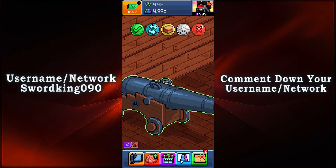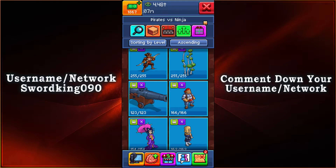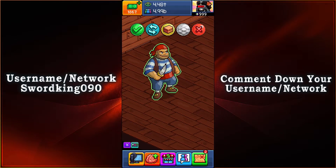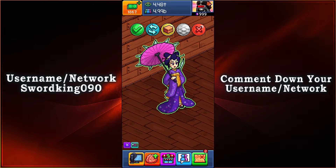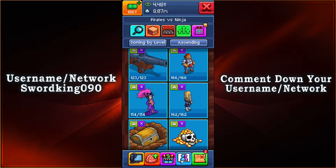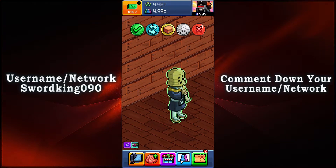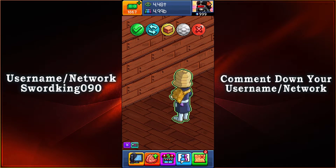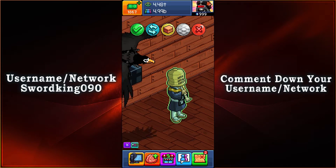Next we have one giant cannon — if it's pointed at you, you do not want to get hit with that cannonball. Then there's Captain Smitty, just another pirate fighter. Next is a warrior — I don't want to butcher the name — with an umbrella and a sword or dagger behind her back, very very nice. And then there's a hive mind item — I don't know exactly what it's called, but I do not want to know what's coming out of those hives, especially when he plays the magical flute.